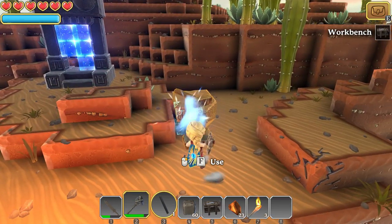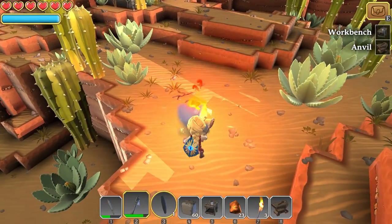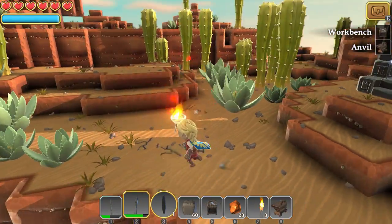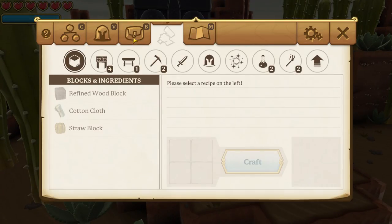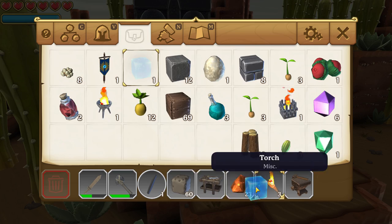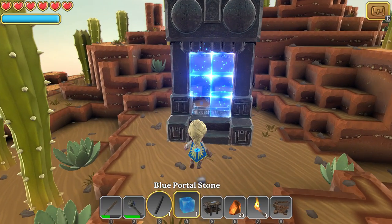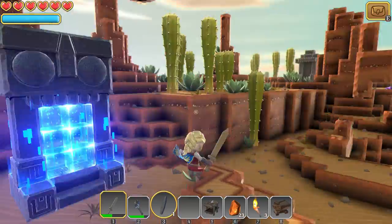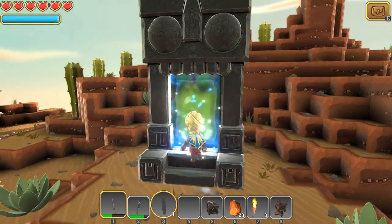We get plus three to all attributes, and at level two warrior we unlock 'Heart of a Warrior,' which increases strength by 30. I imagine all classes have their own class-dependent talent that boosts their main attribute. Unfortunately I can't make a new sword here because there's no coal in this biome, so we need to move on. This wooden sharp stick is an absolute travesty for a viking shield maiden. Let's get to the next biome.